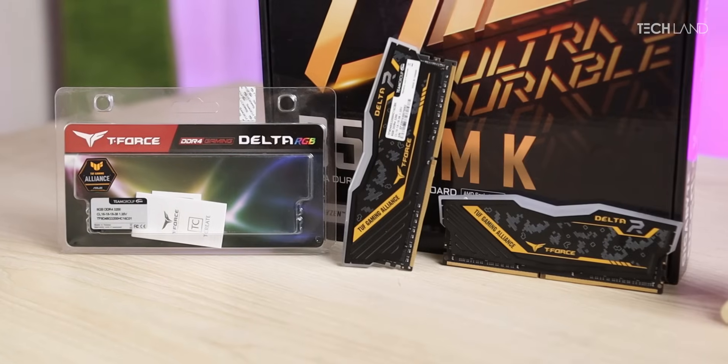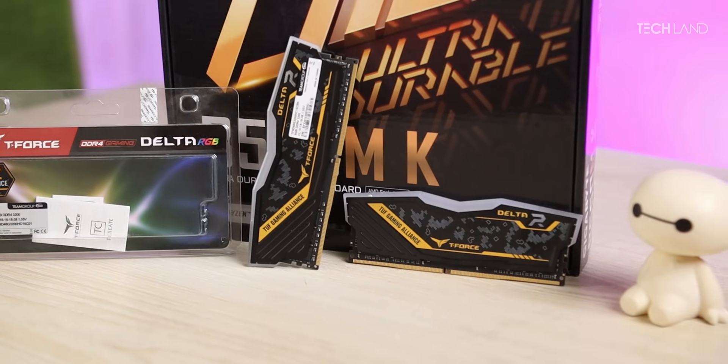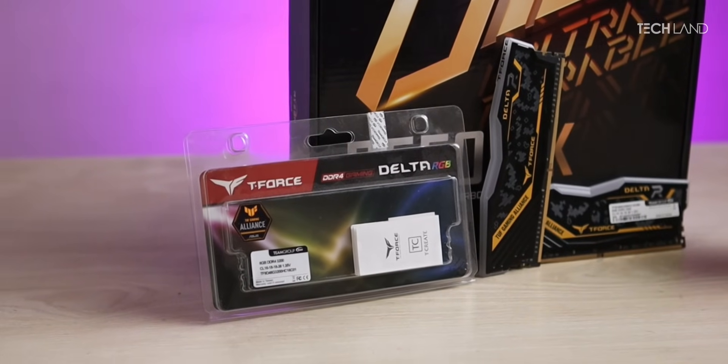The graphics card and SSD can be used to get back up. This is the built-in module. We use the RAM — the RTL and the RGB series. The RAM is 8GB. We use the RTX to 200,000 megas, and we use the TUF Gaming Alliance. It has been TUF.